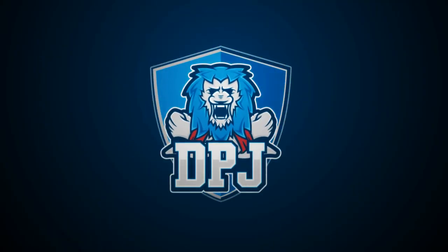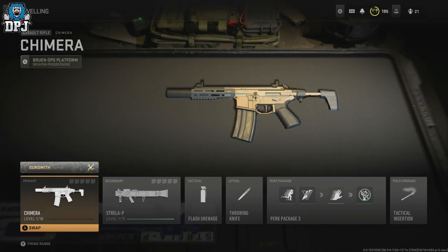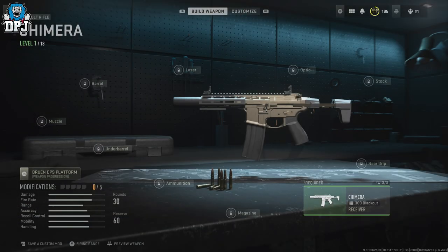With the mid-season update which arrived earlier today, we got a new weapon called the Chimera — also known as the Honey Badger from Call of Duty: Ghosts.